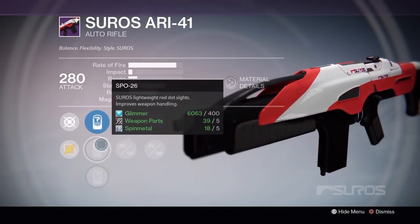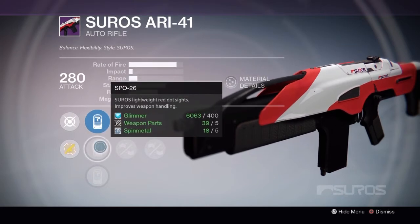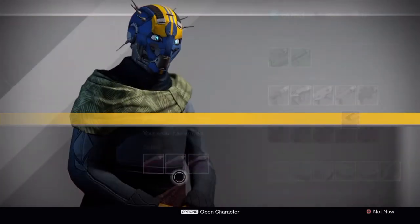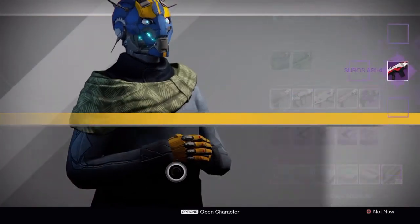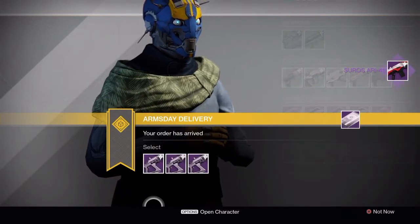You don't have the Holosights on rank 3, but you do have the red dot sights which are honestly just as great. The choice is entirely yours. I'm actually going to go with the rank 1 roll. Moving on to the FR4 — a lot of people keep hoping for a god roll with this weapon, and I haven't looked yet because I want to be surprised.